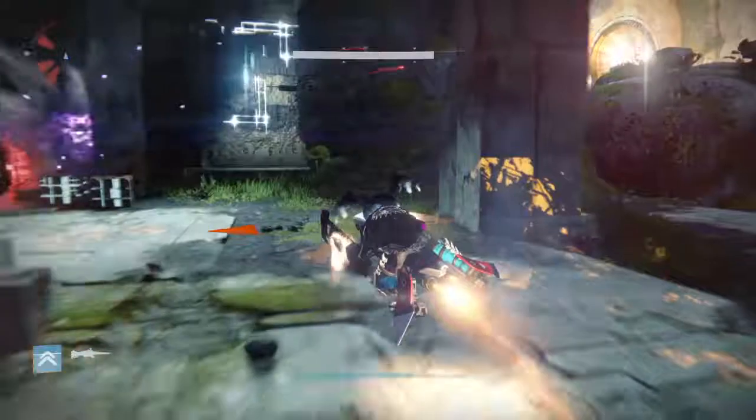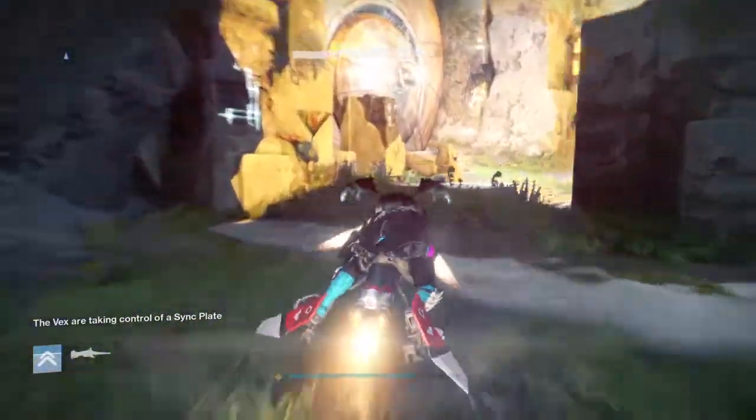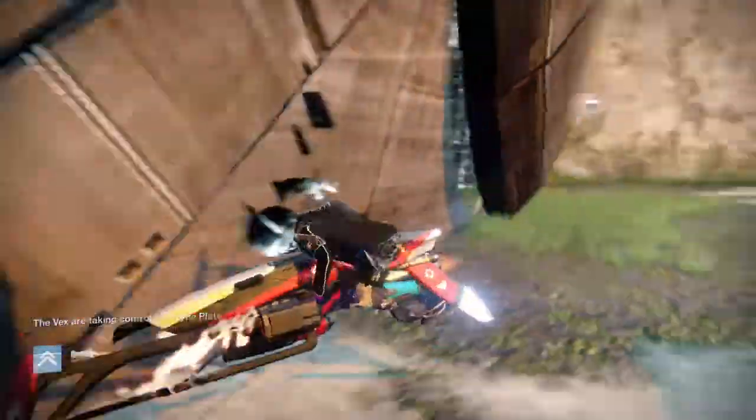We're gonna be doing this on 390 because obviously you want to glitch Vault of Glass on 390. This is how you get a free exotic chest.